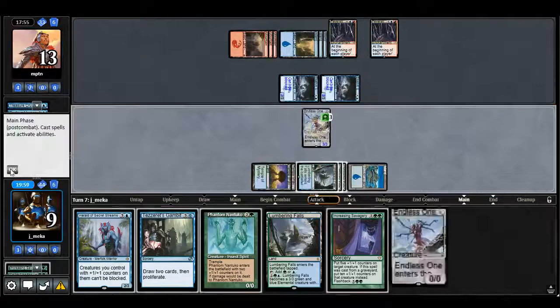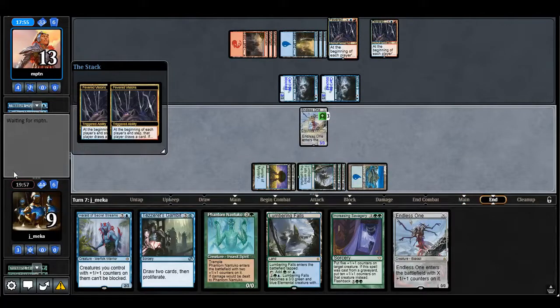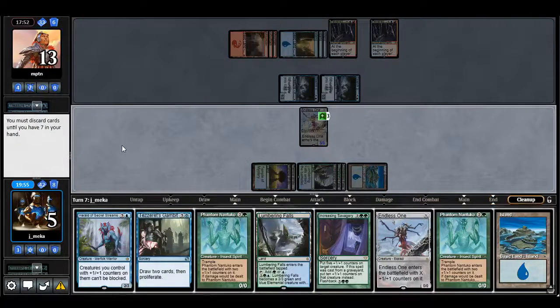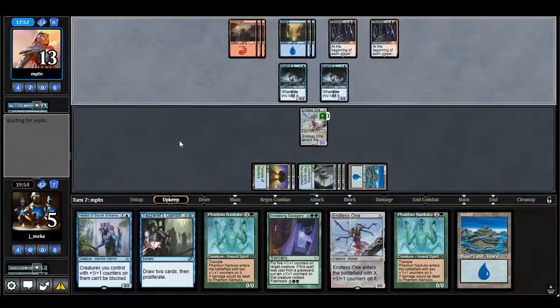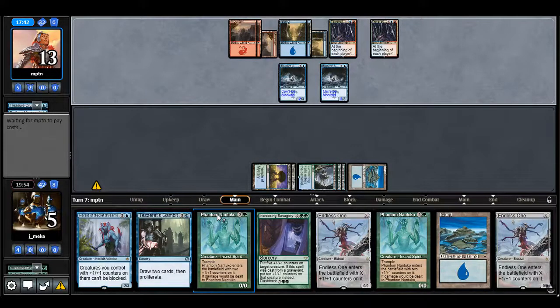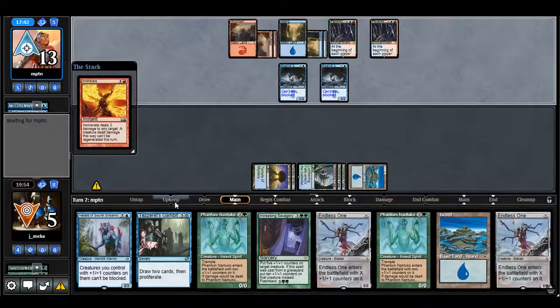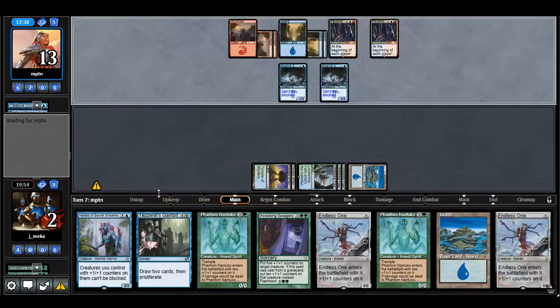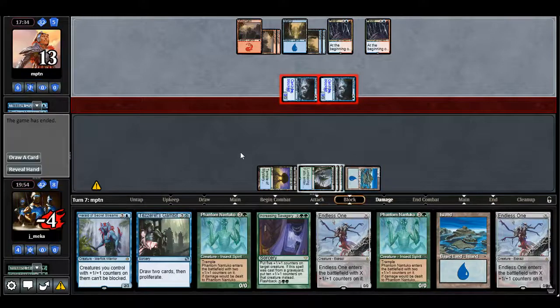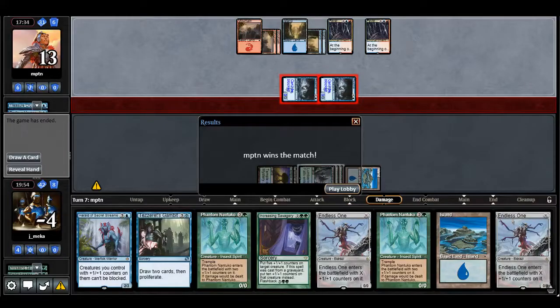Unsummon? What a tempo play. These things are going to be the end of me. I feel like I could have actually won this game, but that was a really good Unsummon. Why did he just Incinerate me first? Why did he have to Scry? Unless he did it on his upkeep — kind of a little overkill there. Oh well.